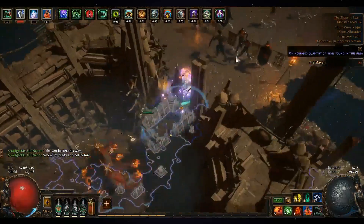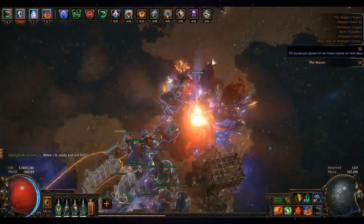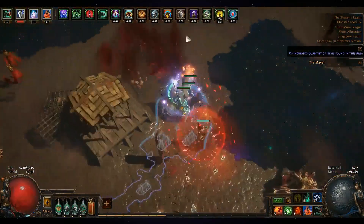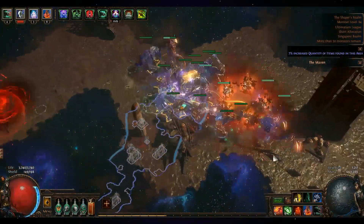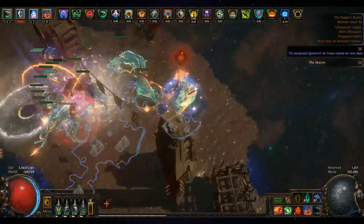I don't even bother killing the minions in the map — I'm just trying to reach the end. At the end of the map there will be a small mini-boss; you just need to kill it to get back into the Shaper map.